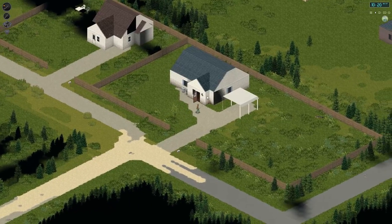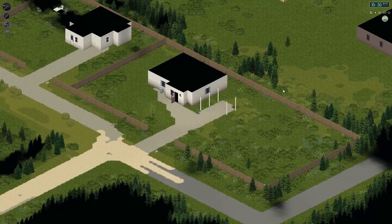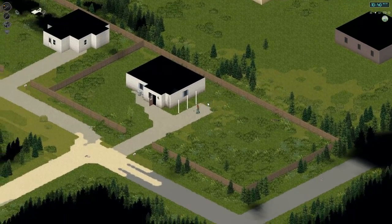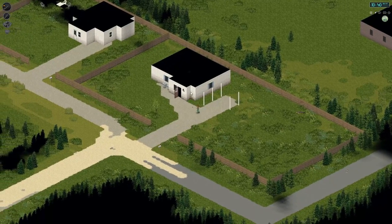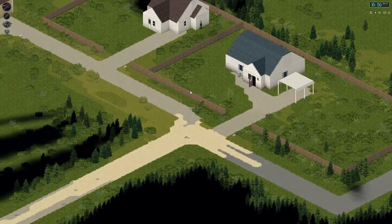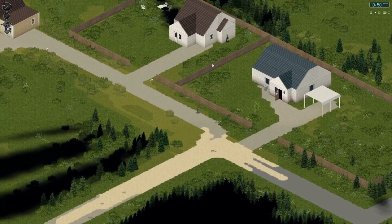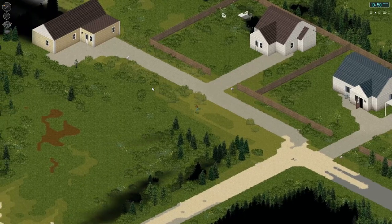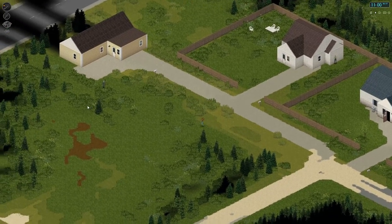We should probably think about trying to find something we can turn into a safe house. I don't really know the map that well, unfortunately. But I do know that we're not headed in the best direction. I think we're heading towards the downtown area, which is where there will be more zombies, but also more loot.